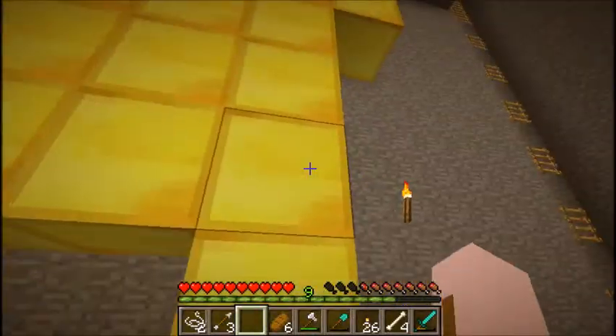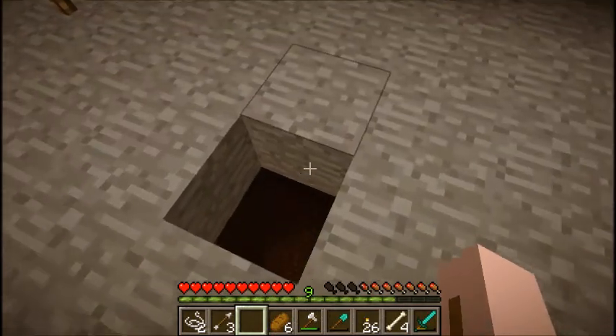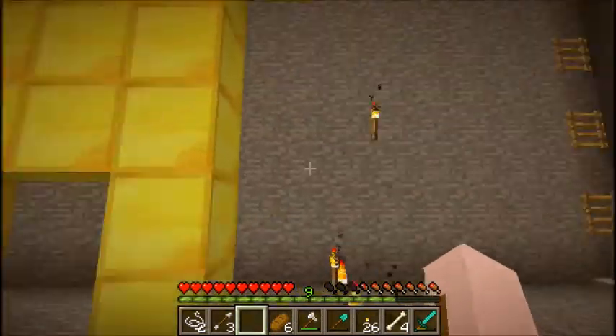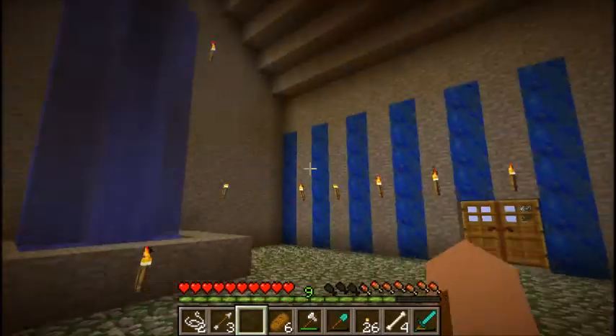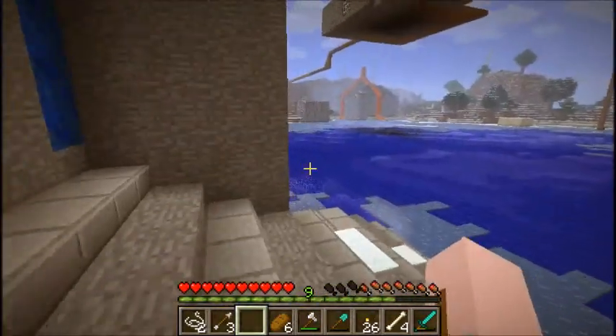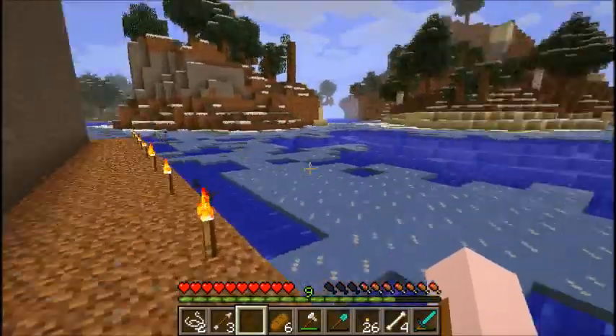You go up here, there's a little platform. There were waterfalls that went down into there, but they froze, so we'll have to do something about that. There were ladders so you could get up to the roof, but you need ladders every block now, so the ladders no longer work and we can't reach the top.